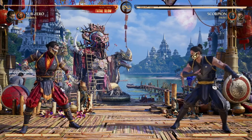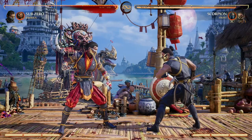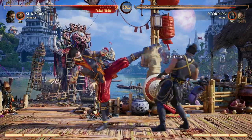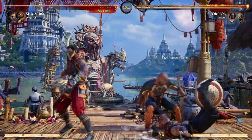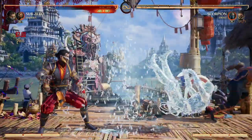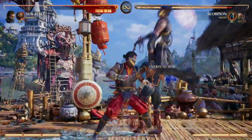Sub-Zero really only has one major overhead option — that's his back two for combo extension. So your opponent's looking forward to that, and they know you want to go with the lows as well. But Darius offers another overhead option with his forward cameo, allowing for a major pop-up, an overhead, and the ability to freeze.